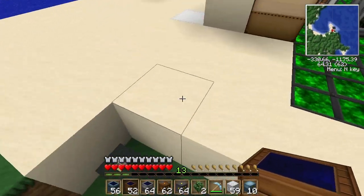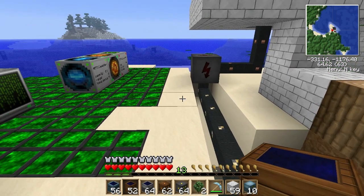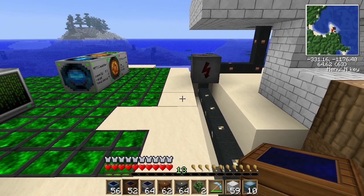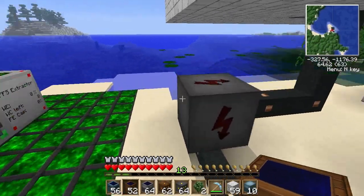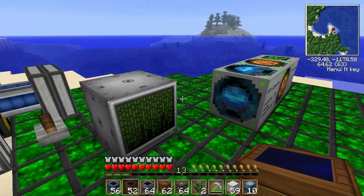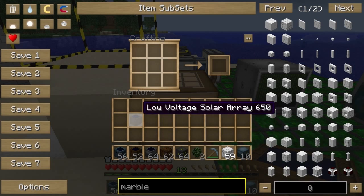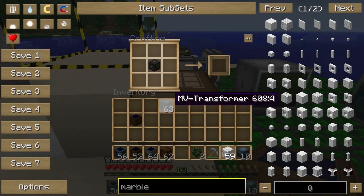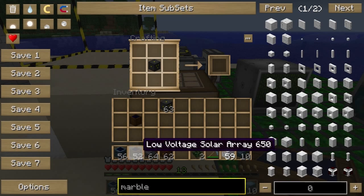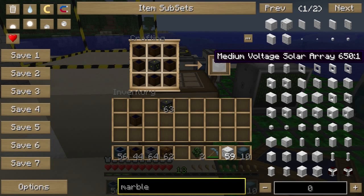There's no point in me doing the final one. The next thing to show - seeing as I've got this MFE here - I may as well just do one more jump. We'll go to medium voltage, and then I'll do the high voltage next time. This time we need to use the medium voltage transformer in the middle and we need low voltage solar arrays. Remember, this is eight panels per array, so we simply exponentiate. One of these is 64 solar panels.